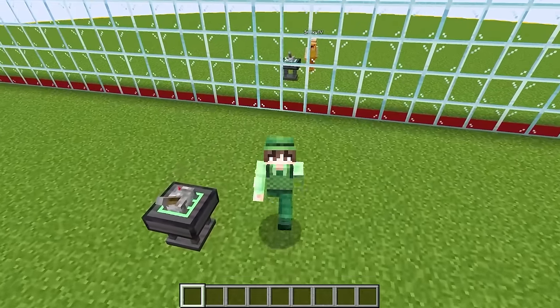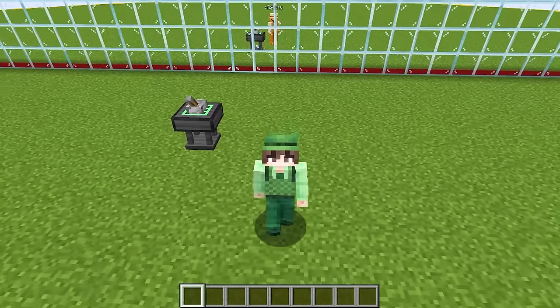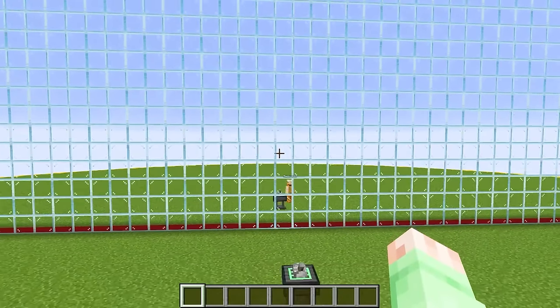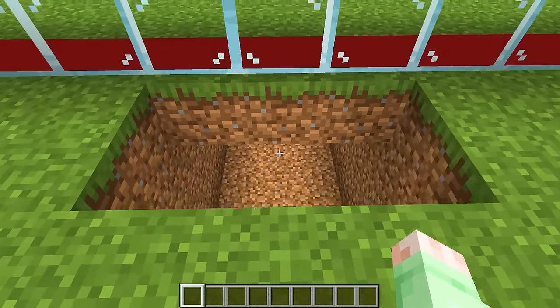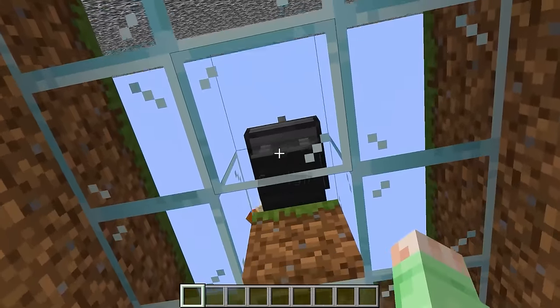Now that the mob battle has officially begun, we can start off by crafting! But before we start crafting, let's start off by cheating! We have a massive one-way glass wall set up right here, and we can open up a secret passageway right here — just like this! We have some ladders set up down here to secretly climb onto Smirky's side!